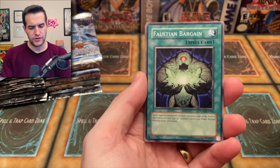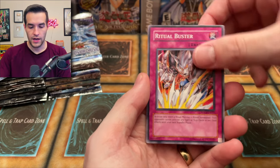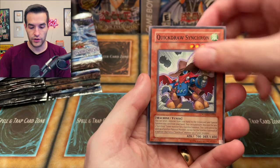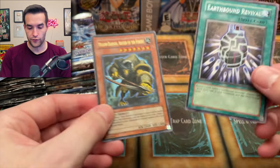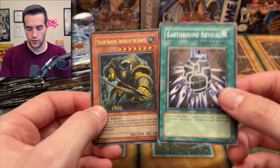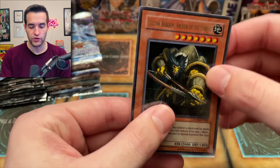Next pack: Faustian Bargain, Sea Panther, Slip Summon, Ritual Buster, Time Passage, Regulus, Quick Draw Synchron — nice card. And there's an Ultra Rare: Yellow Baboon, Archer of the Forest, and an Earth Bat. Oh yeah, you get a rare as well — I forgot about that. I pull this guy all the time out of Stardust Overdrive. Can I please get something besides the Baboon?